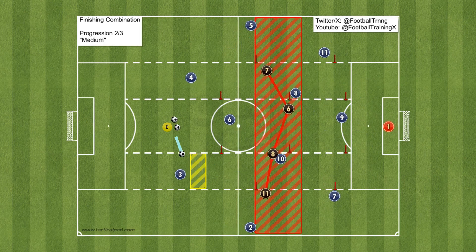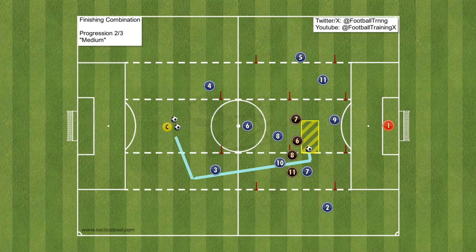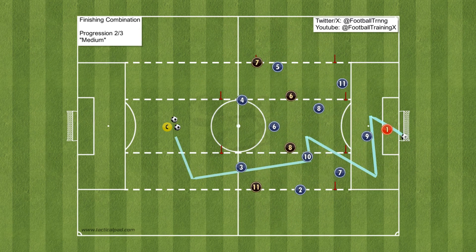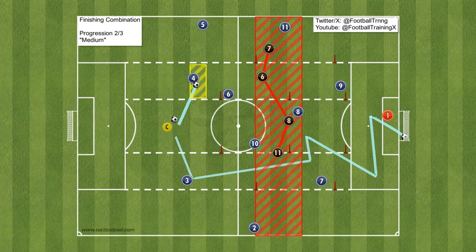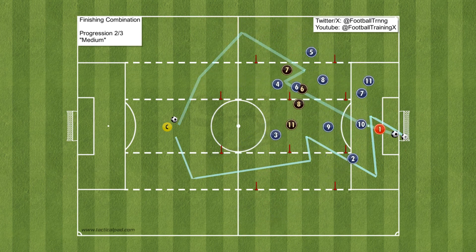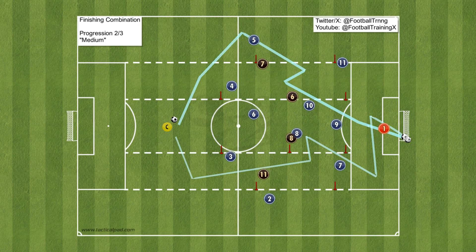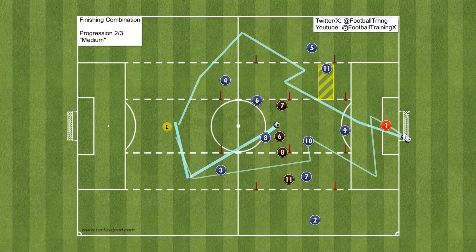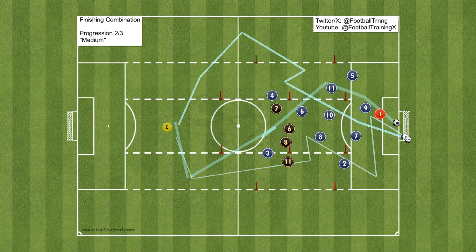Next, it's time to up the ante. Imagine you're facing a wall of four defenders lined up and ready to stop you. This is where you practice sliding through the pressure like a hot knife through butter. Work on making space for yourself and threading the needle with your passes. It's all about outsmarting the first line of defense.